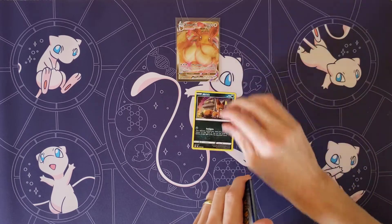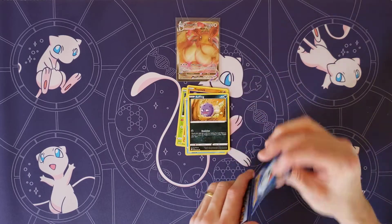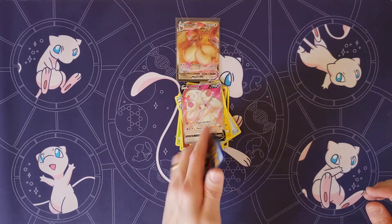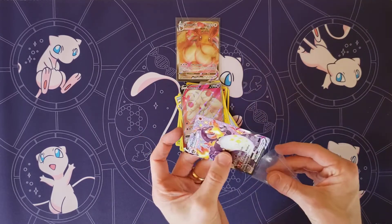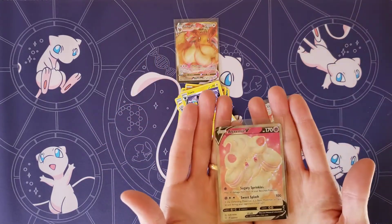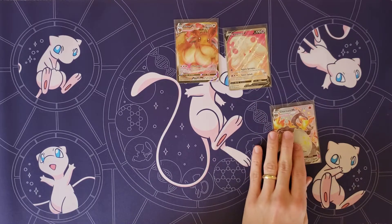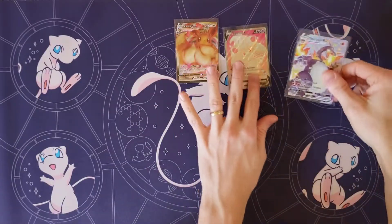I have no idea what I even want to pull. Nickit, Rowlet, Trapinch, Weasel, Koffing, Fighting Energy, Floatzel, Rusted Sword, Luxio. My rare: oh, there's the Alcremie V! Oh my goodness. Dang — wow, double hit with the Charizard! I was happy with the Alcremie, and then Charizard — which is the opposite of pink and cute — shows up too. We shall take it. Dang!